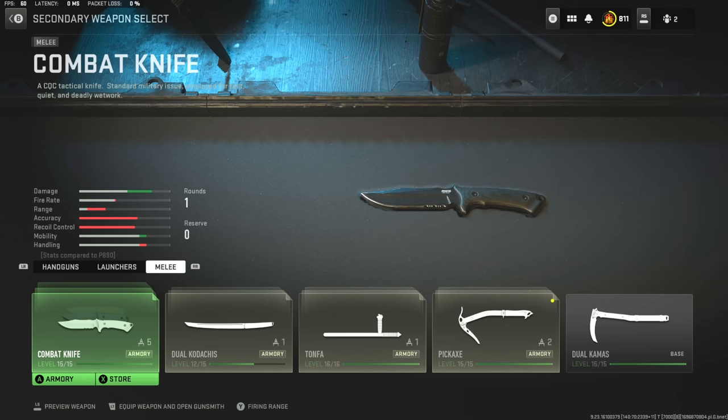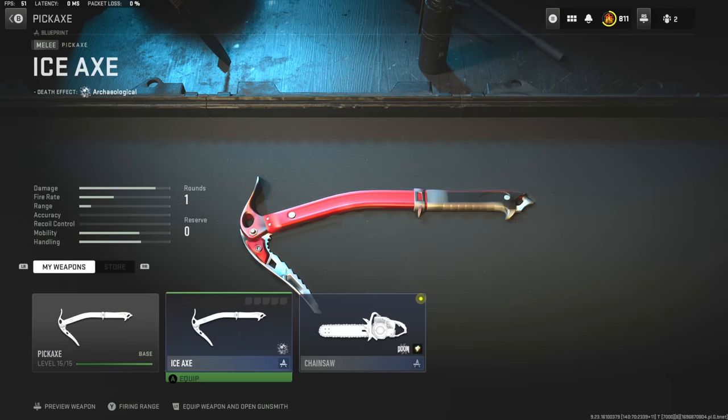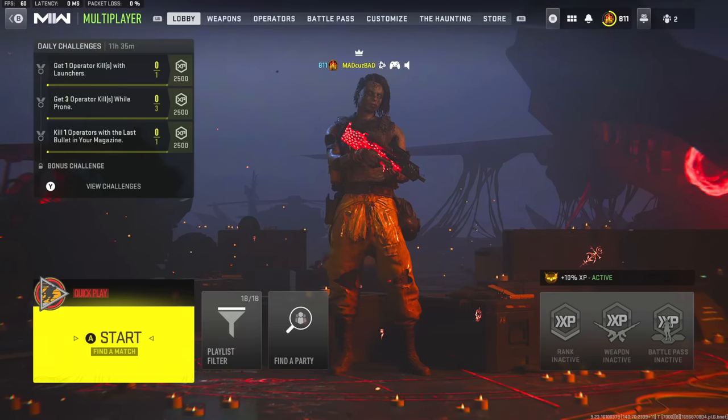All right, so the Chainsaw isn't its own unique melee weapon. It's going to be under a category of one of these melee weapons. I'm not entirely sure which one it's going to be under, but it's okay — so it's under Ice Axe or Pick Axe. Oh man, that's unfortunate. The Pick Axe or Ice Axe is one of the worst melee weapons in this game, if not the worst. All right, well, we're going to hop into a game and mess around with this Chainsaw.